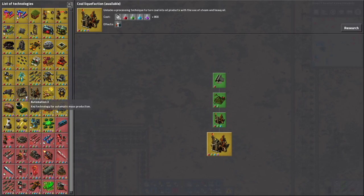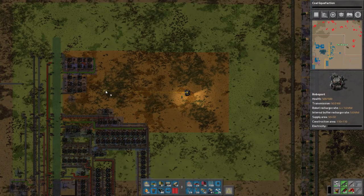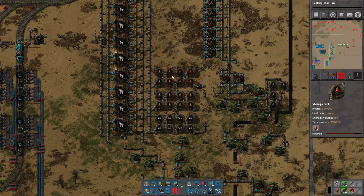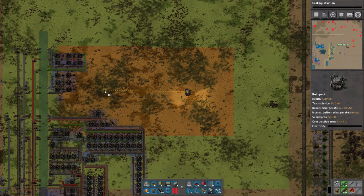So the way this works is when I have these connected with the line, which means the orange squares are connected, they form a logistics network and they share materials and other good stuff. So construction robots can work much further away. When I say work further away, they can actually repair things and do a bunch of stuff. We're gonna do coal liquefaction because I don't want to run out of oil - it's starting to look dire down there. When we have it connected through the orange line, it means they'll share repair packs, they'll share bots, they'll share pretty much everything - they're part of a network.